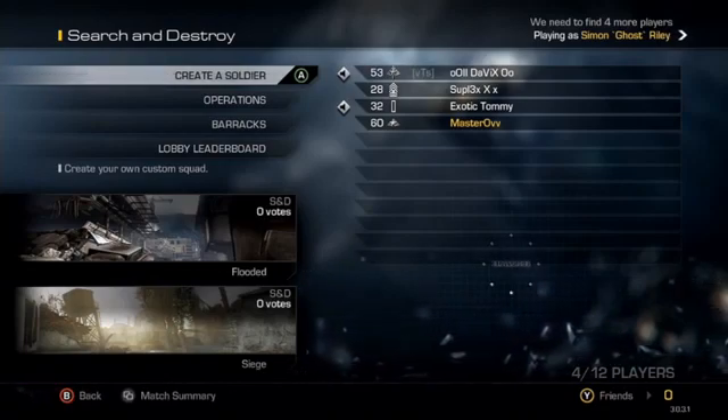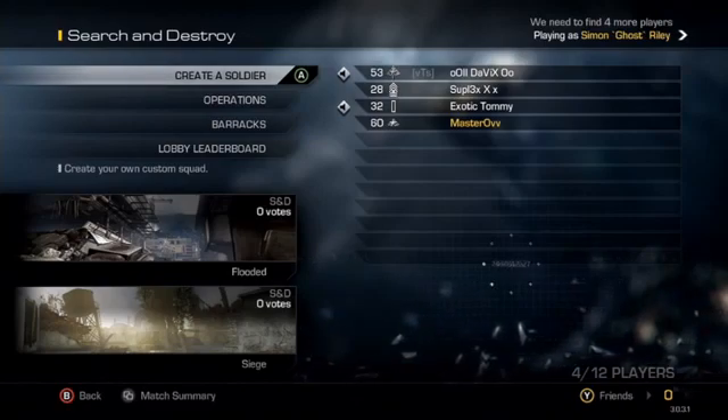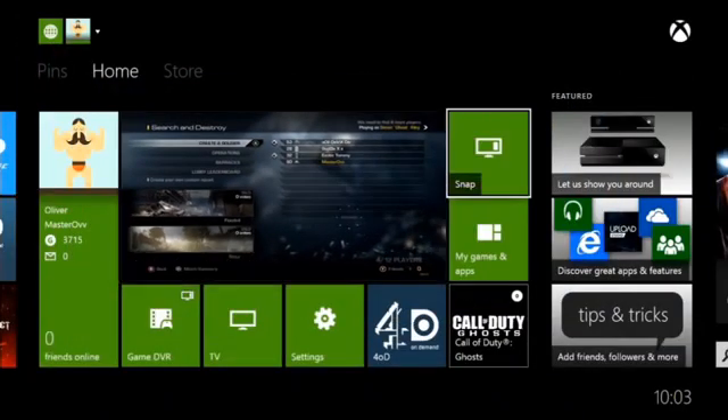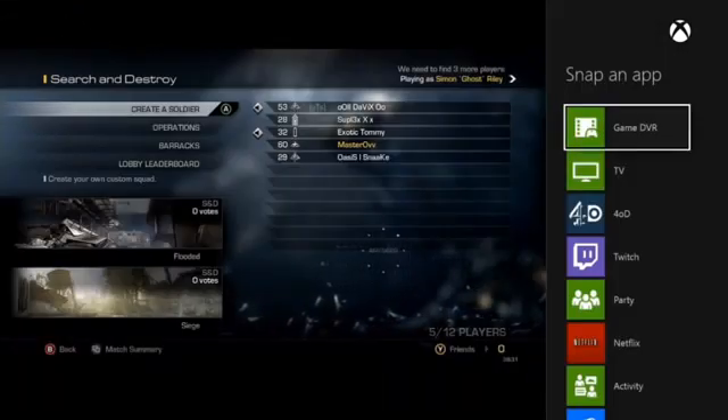To do this you've got to be on your game, or whatever you want to be on, and then you can either tell the Xbox to snap, or you can go and click snap here. Click on snap and then on the right you should see Game DVR — now you want to select Game DVR.